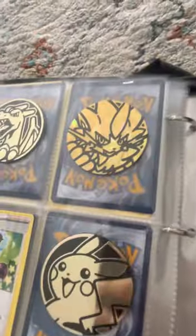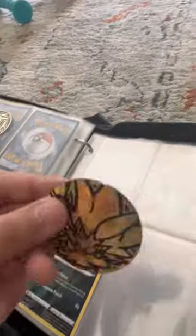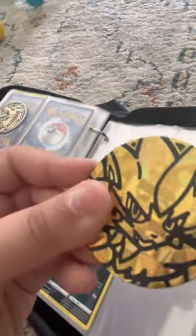I got too many electric energies because I got them from a Zacian box. Now let's get started with the coins - we got Charizard, Zacian... Zacian has a cool texture, let me show you. Looks insane!